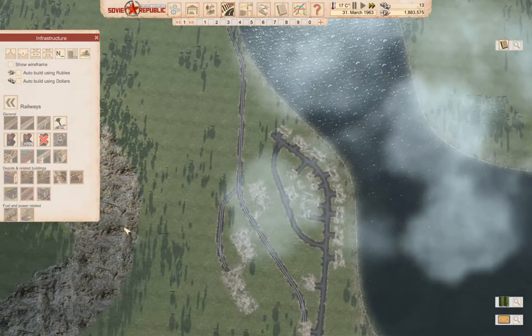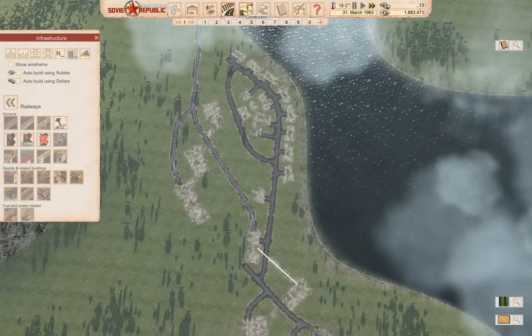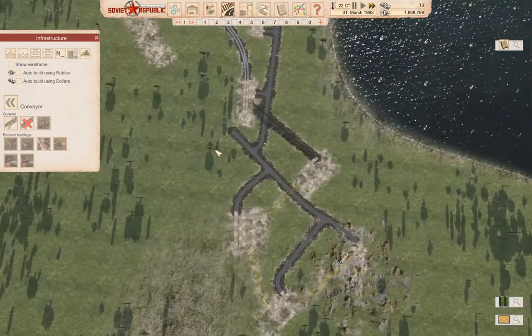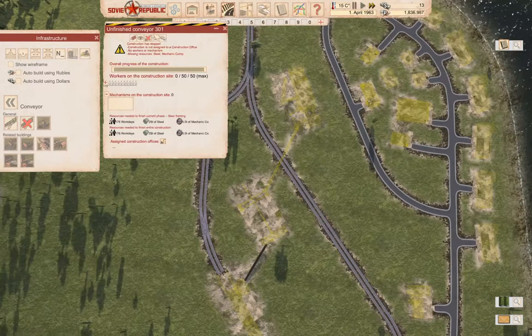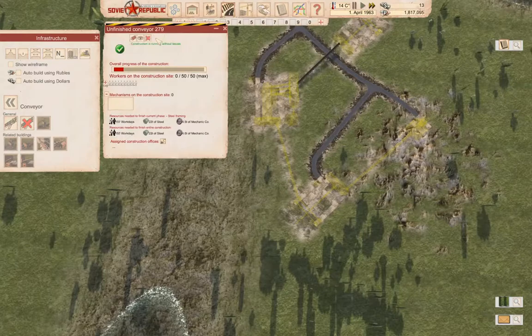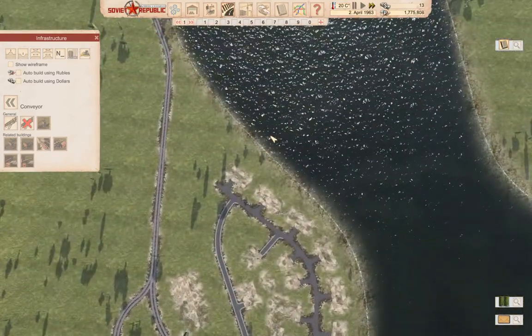We have to bring power in as well. We need to also go into the road, go back over here, go into the conveyors — we will fund the conveyors. Fund that, fund that, fund that, and that. So that's funded a bunch of stuff. We built a bunch of stuff here.